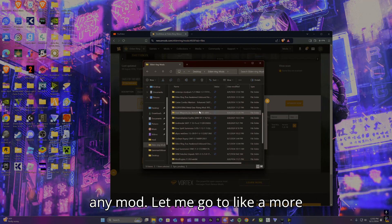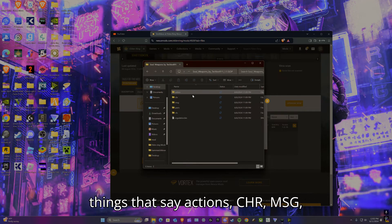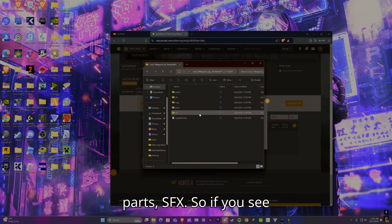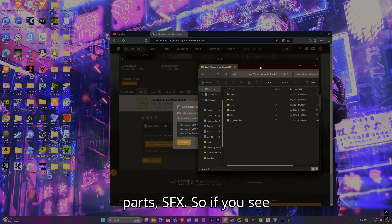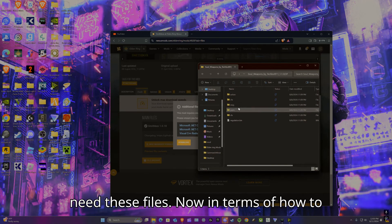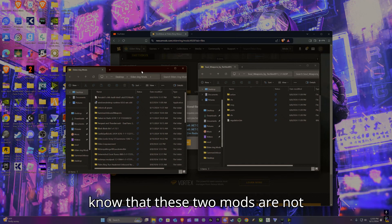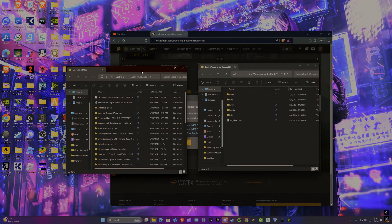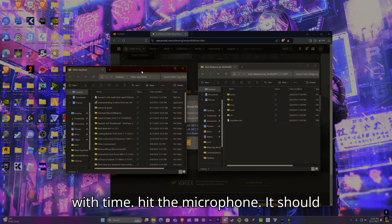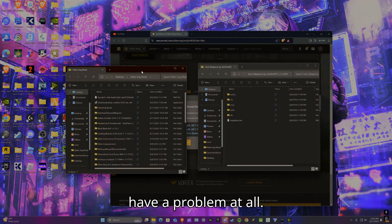Let me go to a more complicated mod. You'll see files labeled action, chr, msg, parts, sfx. If you see that it doesn't work, it's because you need these files. As long as the two mods aren't conflicting, it should work out perfectly fine — you shouldn't have a problem.